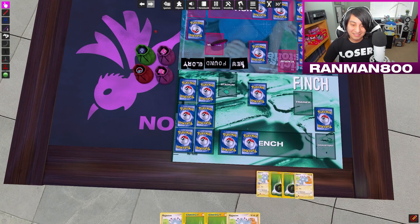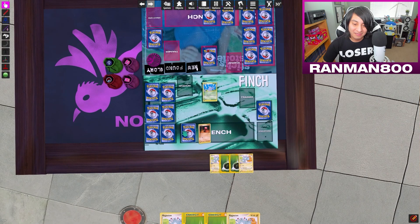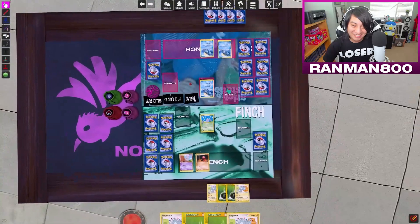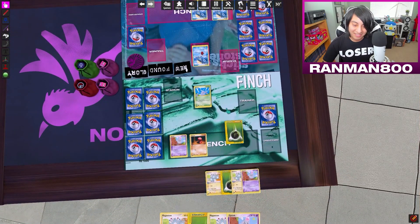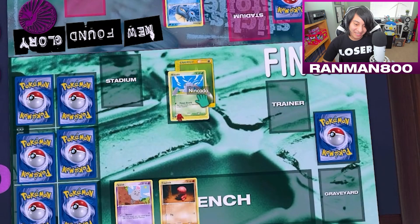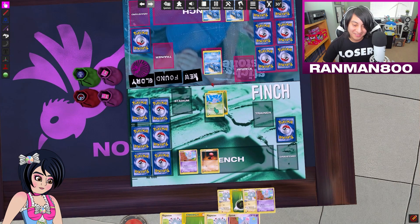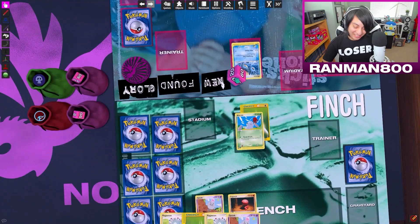I'll go first then. I'll draw for turn and attach one Leaf Energy to my Nincada. He's gonna attack with Poison Breath. Not poison on the first turn — you're kidding me! Well, there's still a coin flip, and if it's heads, you are poisoned.